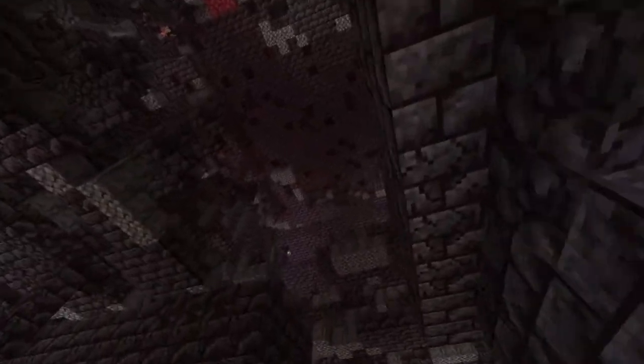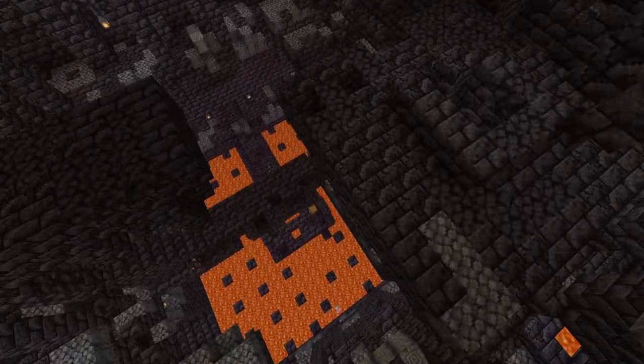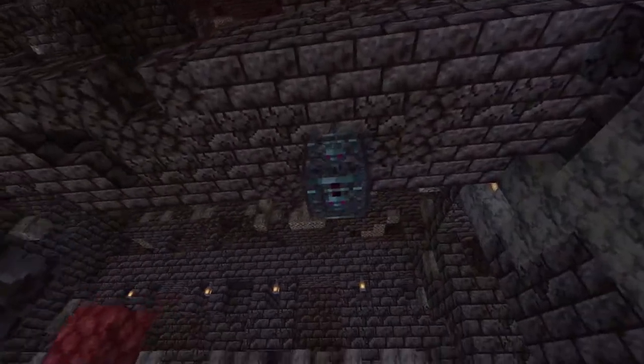It is all the way at the bottom of the structure — you can see there are many many floors. But if you go all the way down to the lava floor, there are some chests with a magma cube spawner.